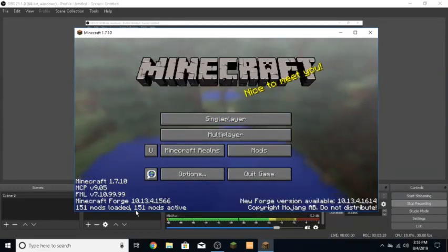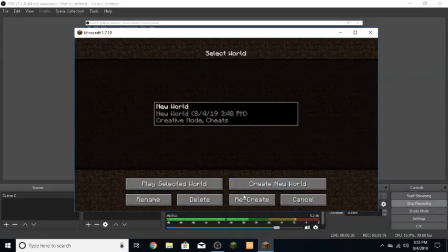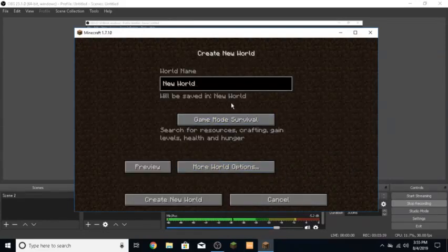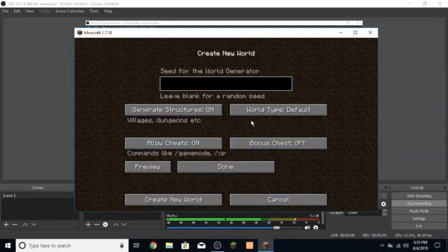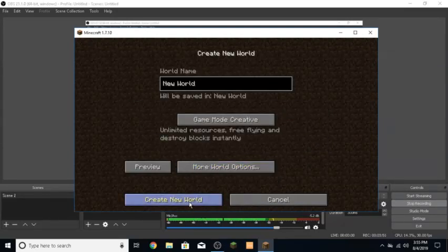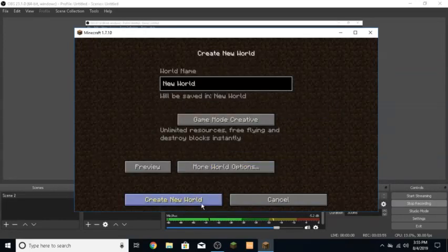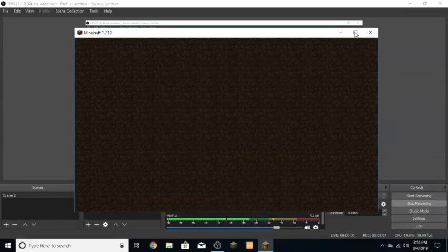All right, now that you are in Minecraft you'll see it says 151 mods active, 150 mods loaded. Go to Single Player, create a new world — I'm putting mine on Creative just to review everything. Go to World Type and select Biomes O' Plenty, then hit Done and Create New World. Make sure you have World Type set to Biomes O' Plenty or it will not work.